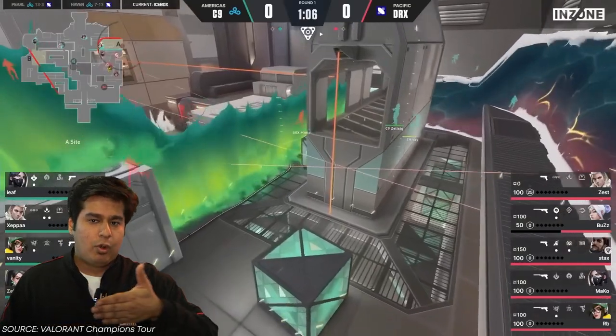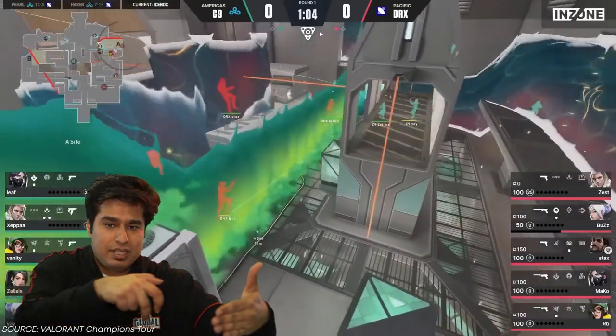In this way, DRX didn't give space for Cloud9 to fight. DRX loves to cover the distance without actually having to fight. When defenders block vision, they send a Cascade, and then go back to it. Whatever area the Cascade has covered, they take control. Then they regroup and go together again after using Harbour utility to cover their path further.